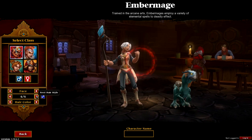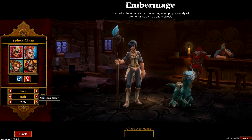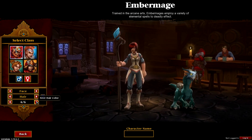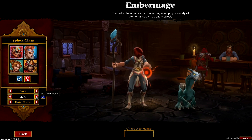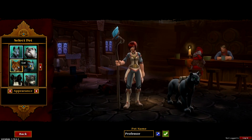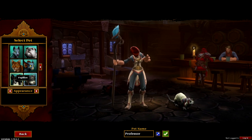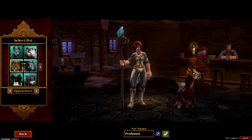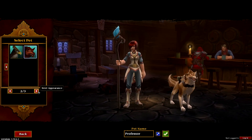While some might criticize the relatively simplistic customization options available for your character's appearance, I actually really like that because it makes it fairly pointless to spend hours in the character creation screen tweaking a litany of appearance options. I also really like the variety of pets available and their appearance options. They're fun and have the great merit of not being able to speak to repeat the same three or four phrases a few thousand times while you're playing. Look! More hidden footprints!